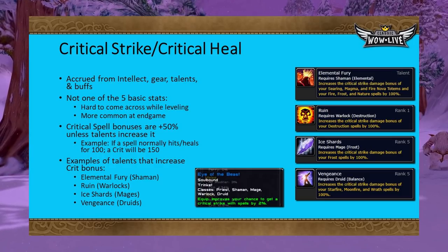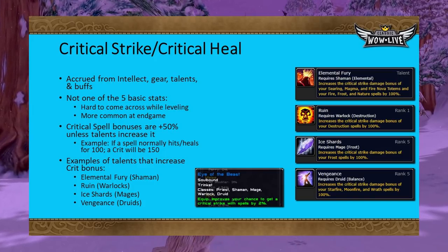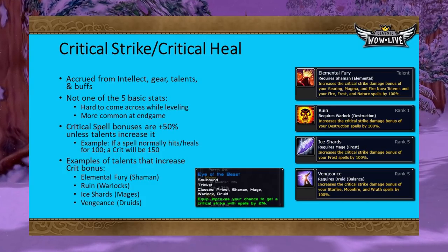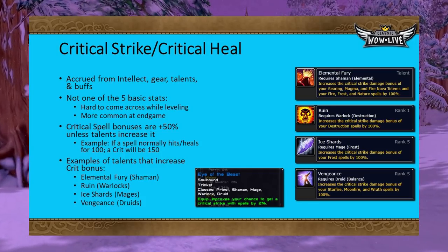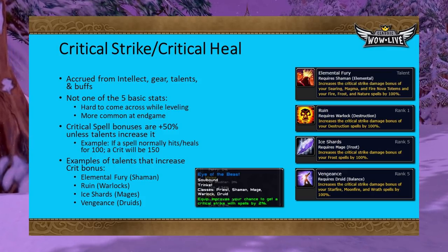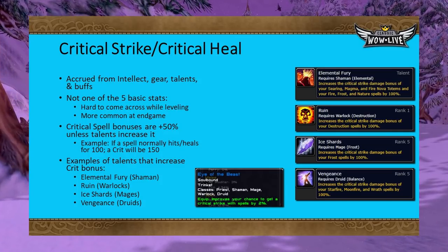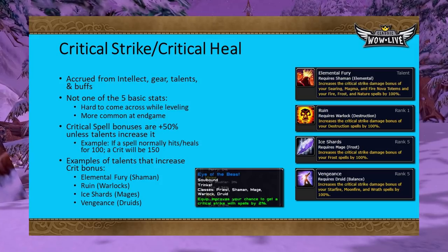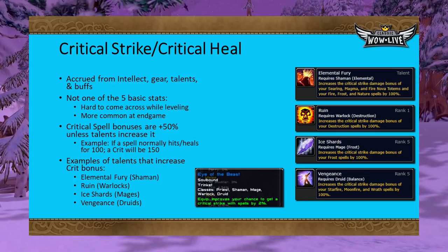Some classes can increase their critical strike damage or heal bonus via talents. Shaman have Elemental Fury from the Elemental tree, which increases critical strike damage bonus of nature spells and offensive totems to 100% from 50%. Warlocks have Ruin in the Destruction tree, which does the same for destruction spells. Mages have Ice Shards in the Frost tree, increasing critical strike damage bonus of frost spells by 20% per rank up to 100% with 5/5. Druids with Vengeance in the Balance tree similarly increases crit bonus for Starfire, Moonfire, and Wrath up to 100%. Essentially all these talents make your spells do double damage on a crit.